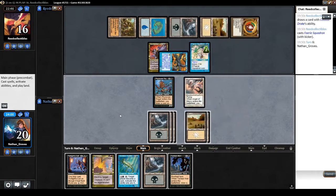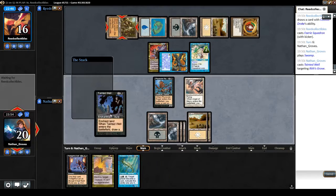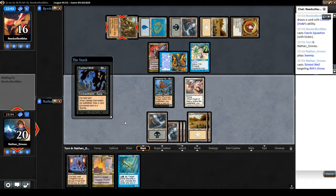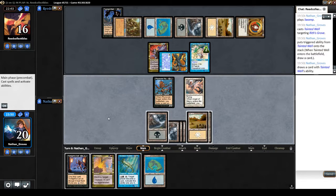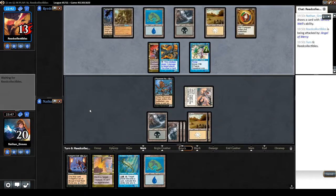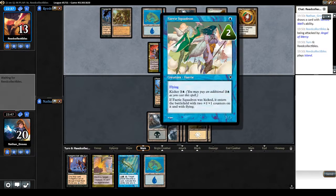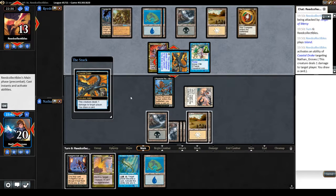Faerie Squadron. I shouldn't have played that first — oh well. I want to draw red, but I didn't draw red anywhere. I'm going to attack with the angel anyway, because if I Twilight's Call... he did not block. If I Twilight's Call, he gets a 1/1 and I get a 3/3, but he's getting so much value.